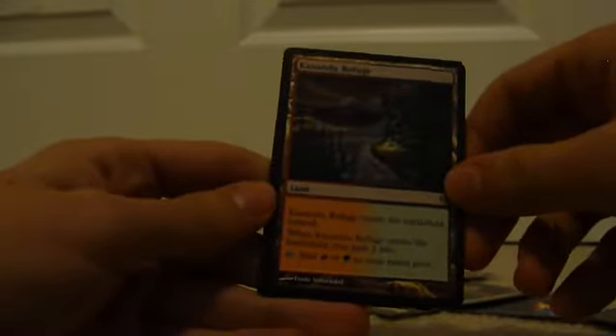Uncommons are Windborn Charge, Primal Bellow, and the red-green dual land which I might actually run. And Emeria Angel — another angel for the angel deck. Nothing more to say about that. It's not spectacular, but it's not fantastic.